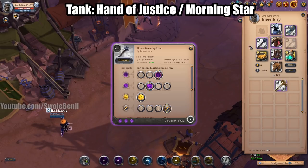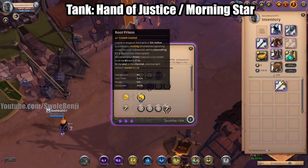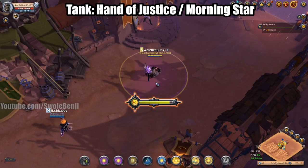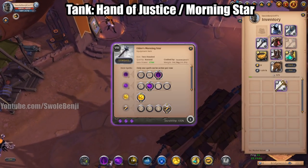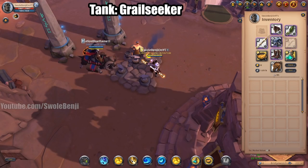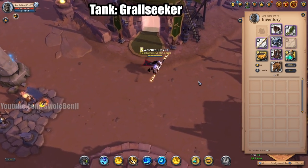If you're poor — Hand of Justice is an Avalonian item, it is very expensive — you can swap to the Morning Star, which is a hammer rather than a mace. You're going to be using Sacred Ground with Snare Charge and then Root Prison. Root Prison just holds people in place. It's not nearly as good as Hand of Justice but it is way, way cheaper, so it is an option.